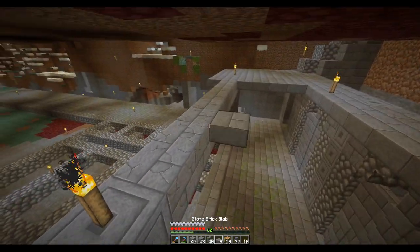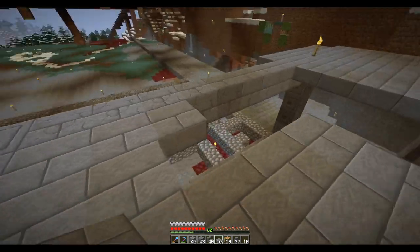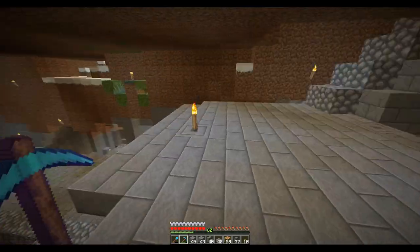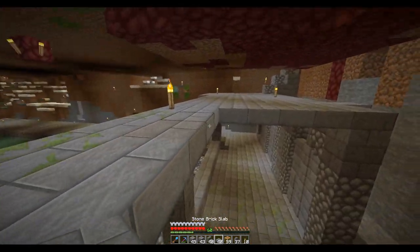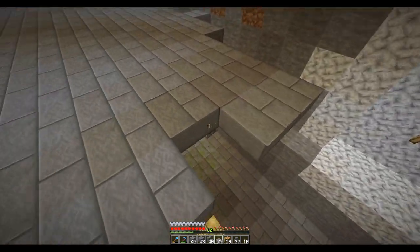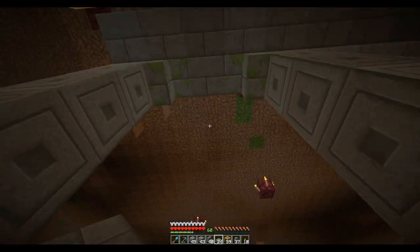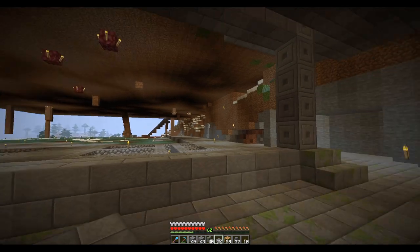Let's put a couple lights up here in case I forget — I don't want mobs up here. This actually wouldn't make a bad room up here. Let me take a look. Oh yeah, that is getting that look — kind of a scary, dark look. And then the passage — you got the little passageway through there. Yeah, I think that is going to be what I'm looking for here.